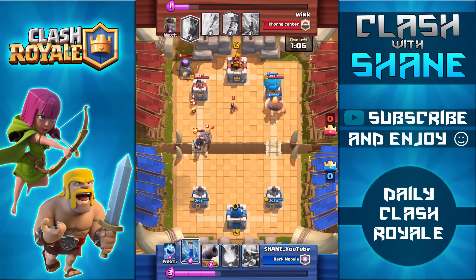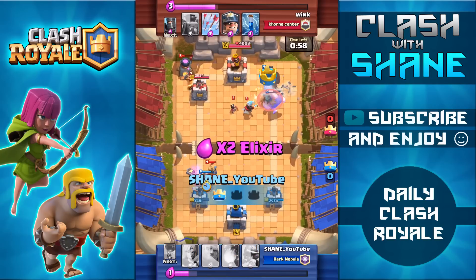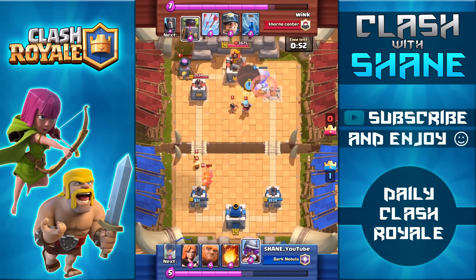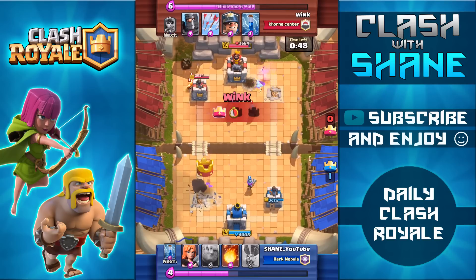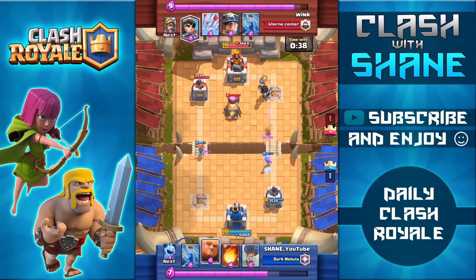We're actually going to trade towers here — I don't have enough elixir to defend against this double prince push. Looking back at it I probably should have used the cannon in the middle of my base instead of using it to tank for the prince, because the cannon would have survived longer doing more damage and I might have been able to take it out before the tower died. But in the end we do exchange towers — pretty smart move by my opponent doing that counter push with both princes as soon as he knew he had no chance to defend against my giant balloon push.